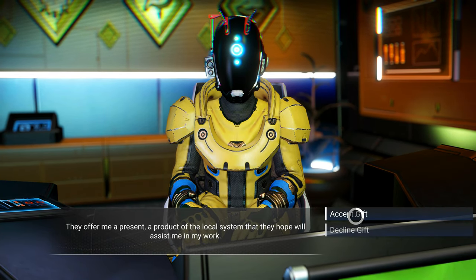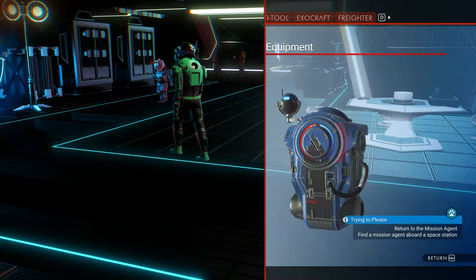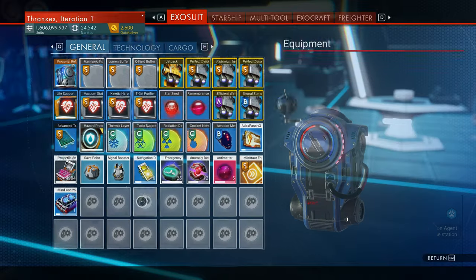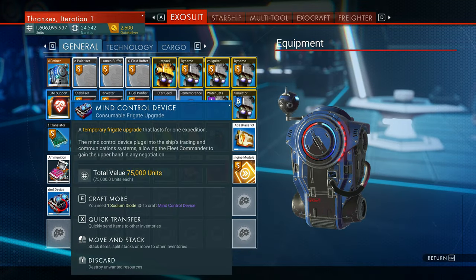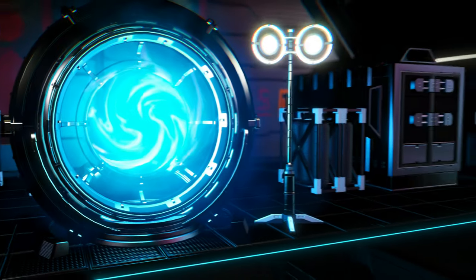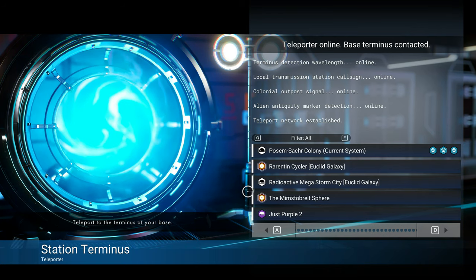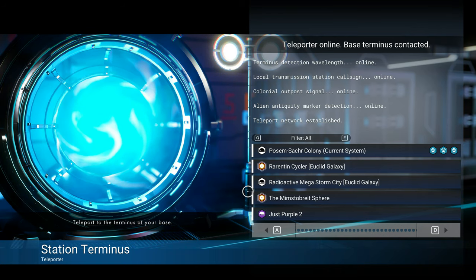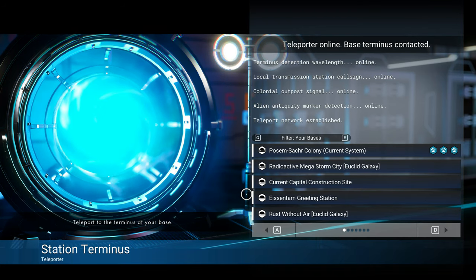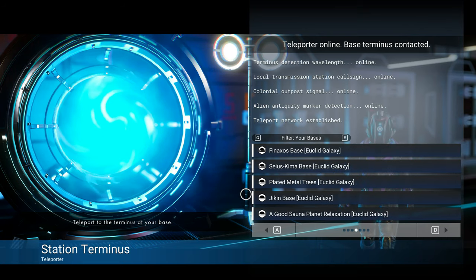We're going to go ahead and get a Guild Envoy gift — a mind control device. Well, that's spiffy, but we have a few of those and we don't really need them anymore. So I think we're just going to get rid of 75,000 units in our inventory. No, I want to stick with the original plan from the last episode, which was to visit older bases and potentially decommission them.